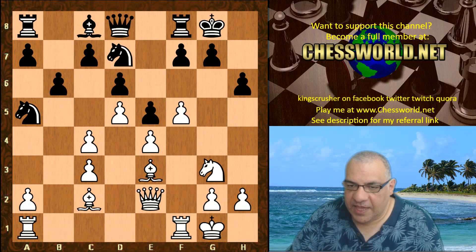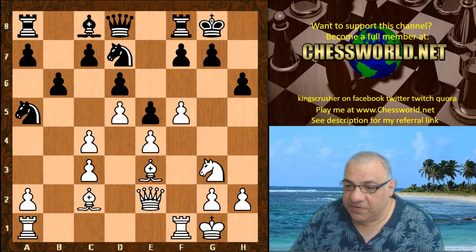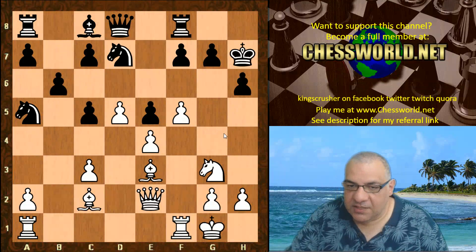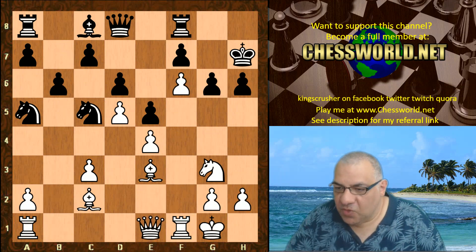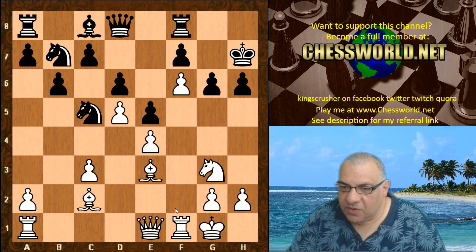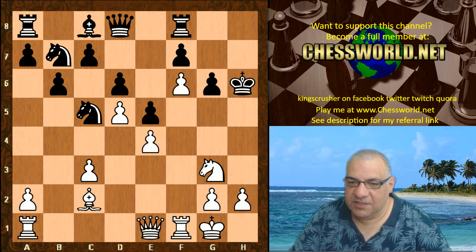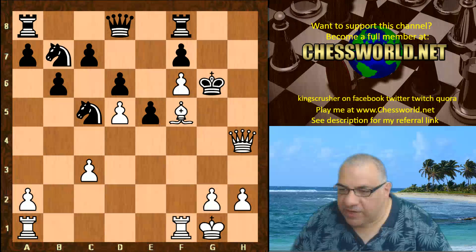We see this seemingly passive retreat. Nd7, f5 — White establishes an aggressive pawn wedge and it looks as though f6 in the future could be really dangerous. Kh7, and now c5, making sure Black can't have a knight entrenched on c5 later. Black takes the pawn. Taking with the knight leaves f6, and there's actually a very beautiful line with Qe1 or Qf2 — Bang! Bxh6, Nf5 check, and then this is mating. Some very beautiful variations behind the scenes here.